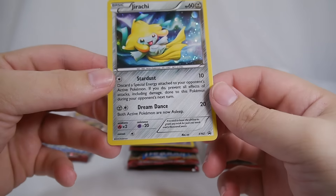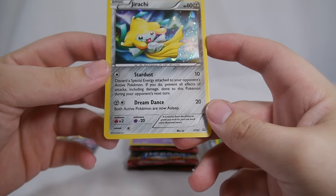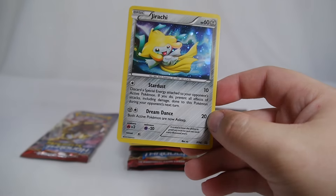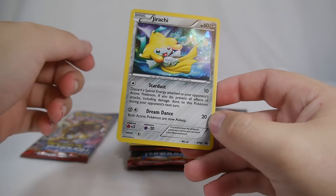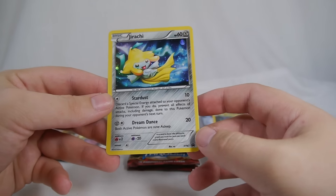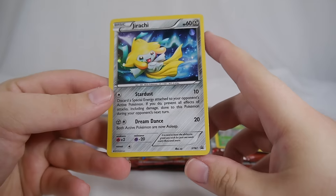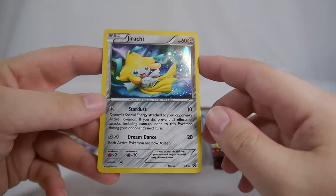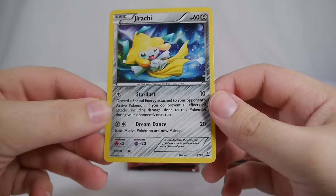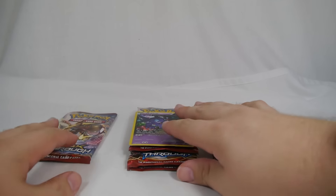Jirachi is a Metal-type Pokémon with 60 HP. Stardust does 10 damage and discards special energy attached to the opponent's active Pokémon — if you do, it prevents all effects of attacks including damage done to this Pokémon during your opponent's next turn. That's a great move. It's a shame Jirachi isn't stronger, because on a better Pokémon or an EX that would be insanely good, especially with all the decks running special energy. Dream Dance does 20 damage and puts both active Pokémon to sleep. That's XY67 for Jirachi.